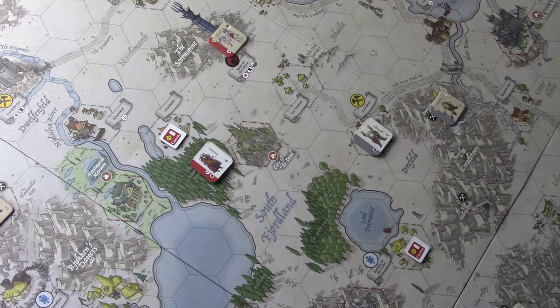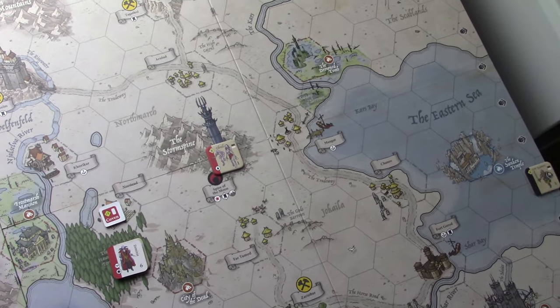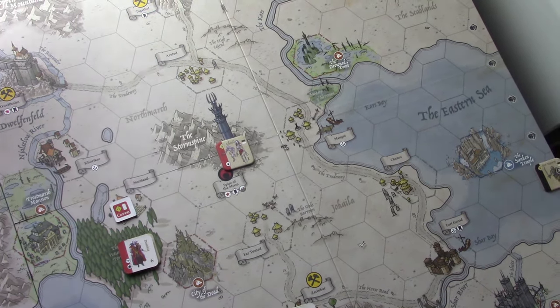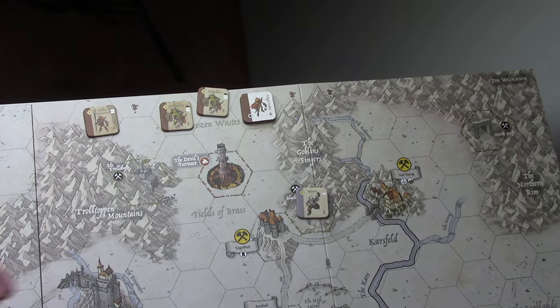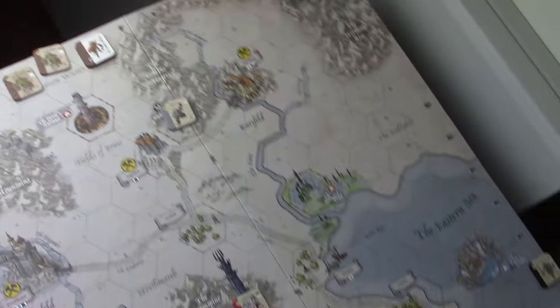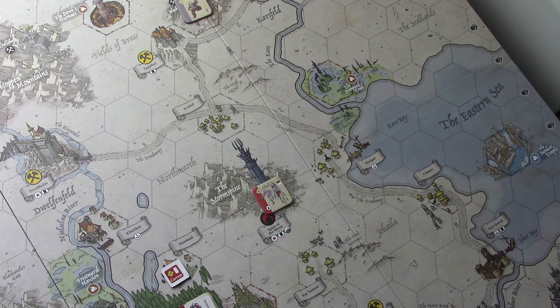Over here on the Wildlands map, we have another pair of Covens, more Dwarf units, and more Goblins at the top of the map. And in the middle of it all, we have the Spire of the Moon — the only city that belongs to an invader faction.